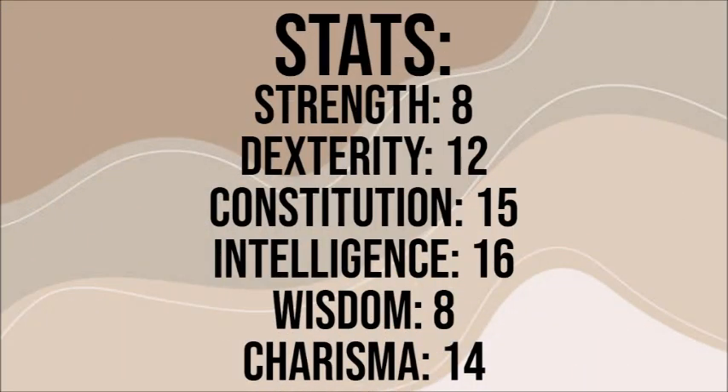For stats, we'll be using Point Buy — roll for stats if you want, but keep multiclassing minimums in mind. Our stats are going to be 8 Strength, 12 Dexterity, 15 Constitution, 16 Intelligence, 8 Wisdom, and 14 Charisma.